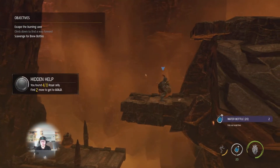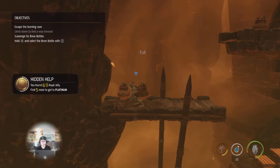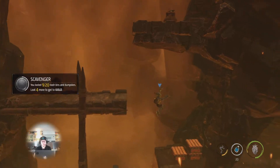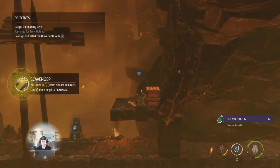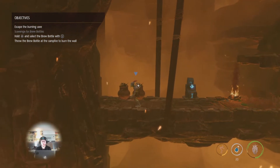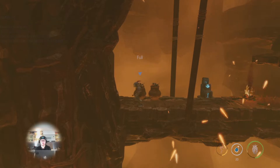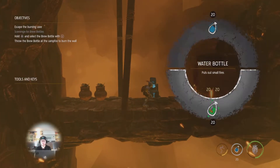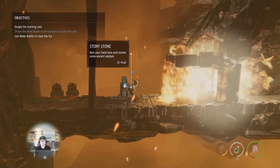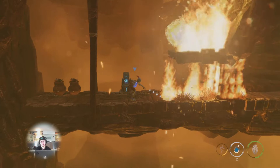Drop down, there's one crate to loot there, another two crates here to loot. And you can break these by pressing square and they give you some of the green brew — the flammable liquid that you use to light stuff on fire and explode walls that you can't get through.